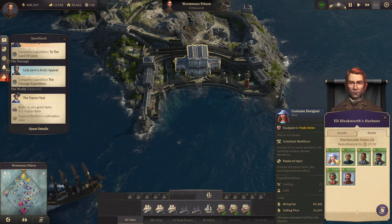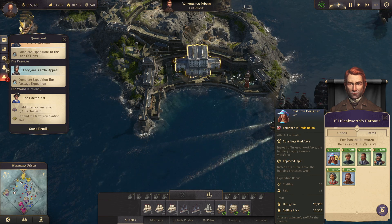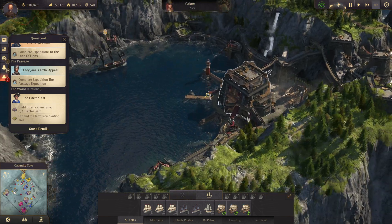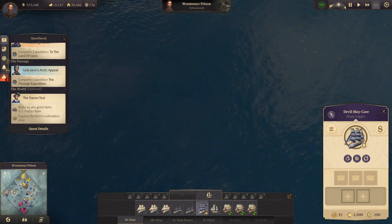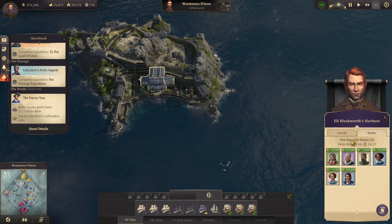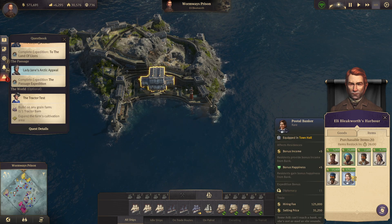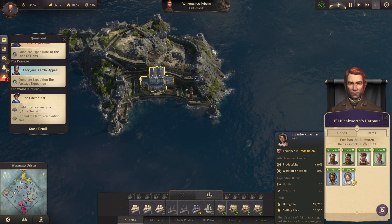So what can I buy here? What kind of items? Oh, the costume designer — same thing for fur coats here, processes wool. I think that would actually be a really nice thing to have. How about the pirate frigate? Nice — I'm cool with that. Let's bring it up to Eli Bleakworth and buy one of those items from him. Oh, it's gone. Dang it. Let's re-roll and see if I can find another costume designer or just a nice item.